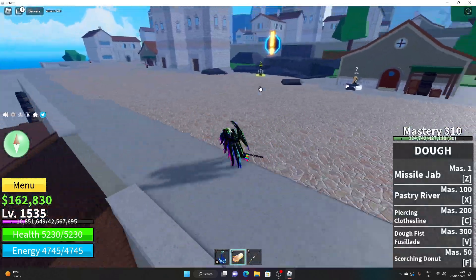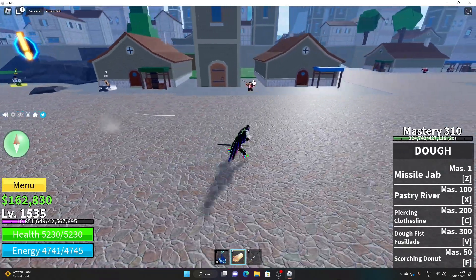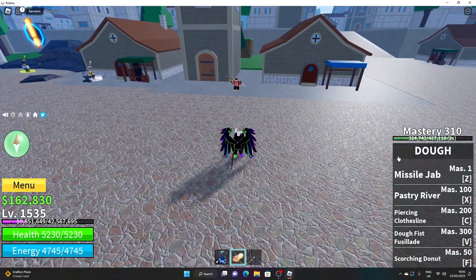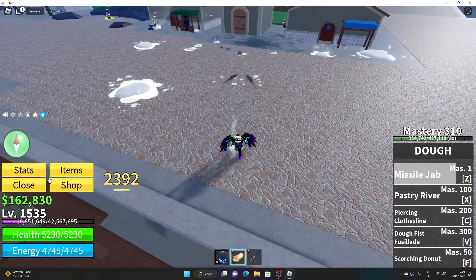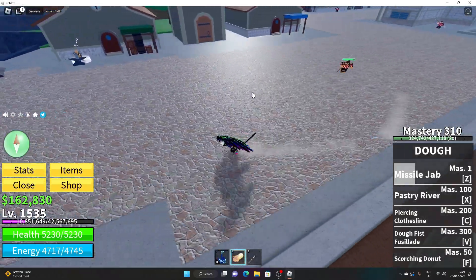Hey guys, I have fully awakened Dough and I'm going to show you all of the moves for awakened Dough. The first one is Missile Jab — it does that much damage, though I don't really have that good stats.